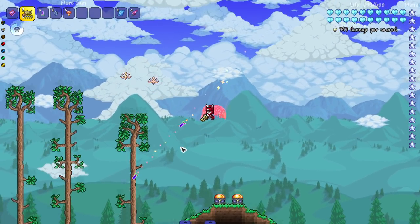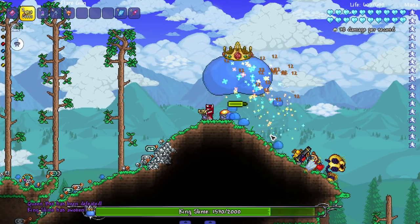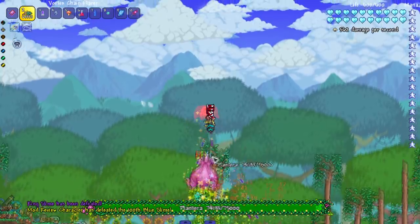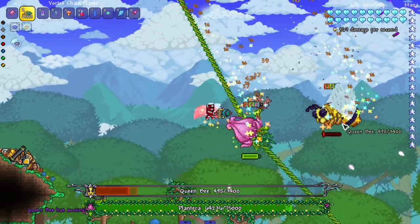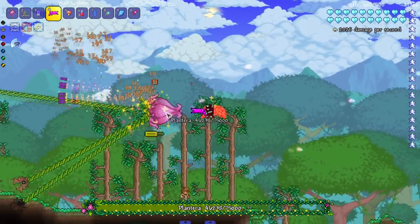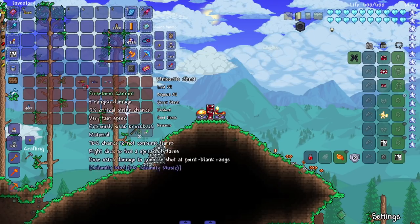Last but not least we got the Zenith Flare — if I do another Zenith video I gotta remember there's a Zenith Flare in this mod. It doesn't just do damage, it puts a lot of debuffs on whatever it hits — pretty good. If I combine these together we can do some serious damage. Let's bring out Plantera in hard mode and see the damage — decent. It's enraged Plantera! There's a Queen Bee too — let me whip out the real weapon. Plantera is eating some hits but definitely taking a lot more damage. And I'm not even wearing armor — imagine putting on armor and really doing some damage.